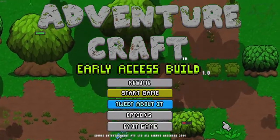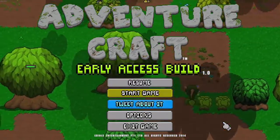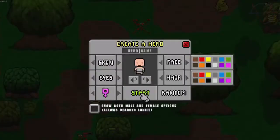This is a fast-paced survival action top-down pixel art game in early access. Starting a new game, we can pick our character's skin, face, hair, and eyes. I go with purple hair — fantastic.